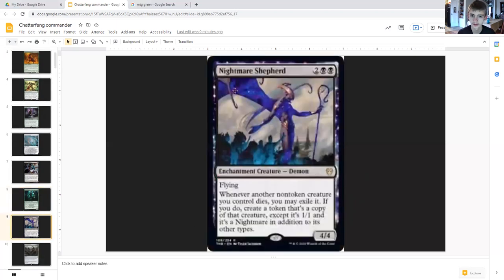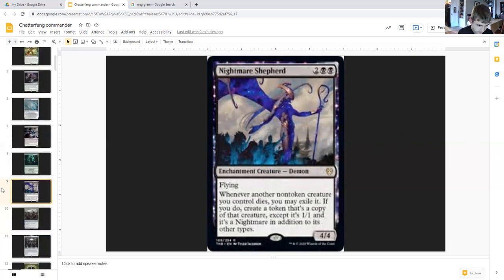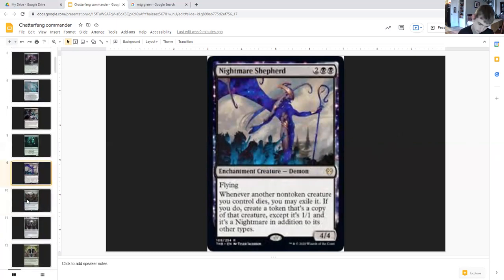Nightmare Shepherd costs two generic double black, non-legendary enchantment creature demon four-four with flying. Whenever another non-token creature you control dies, exile it. If you do, create a token that's a copy of that creature except it's a one-one, and it's a nightmare in addition to its other types. And you're also creating squirrels.